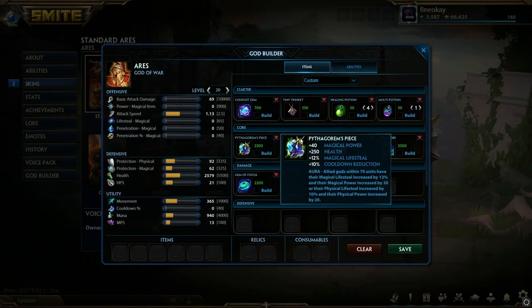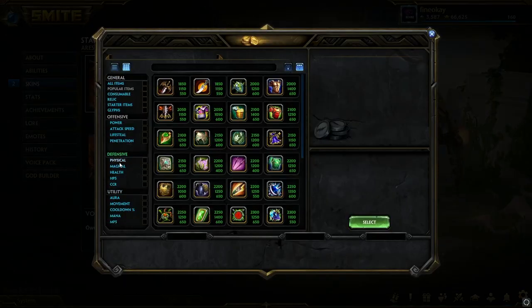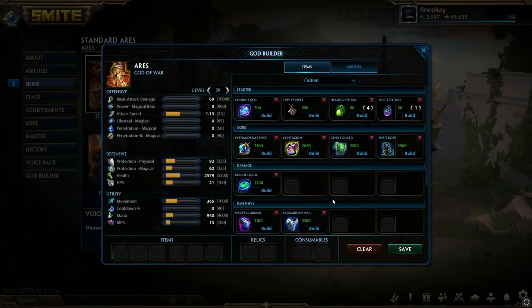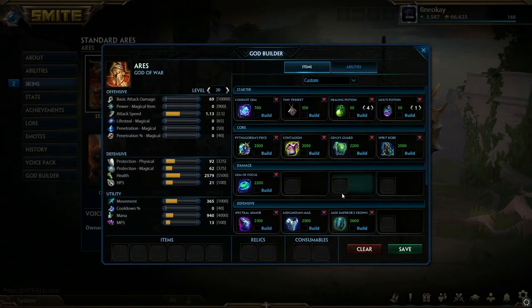It's kind of the same situational build as the previous one. Spectral is always good if they have crit. Mid Guardian is good if they have a lot of auto attackers, especially auto attack jungles like Nemesis, Osiris, or Erlang. Jade Emperor is still very strong on guardian so you can honestly go that. That's basically it for the two main guardian builds.